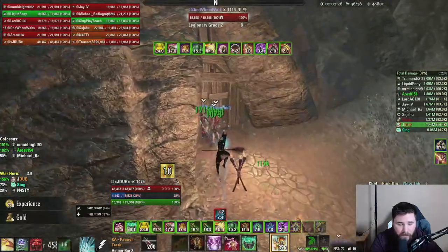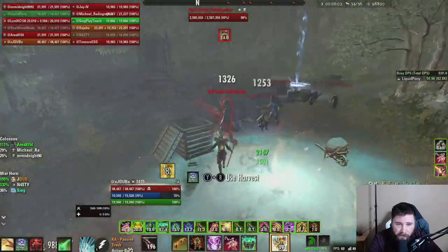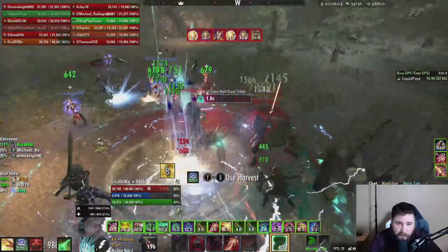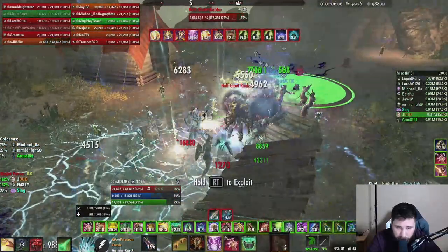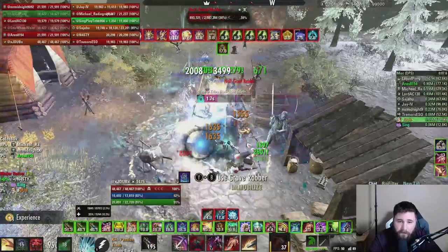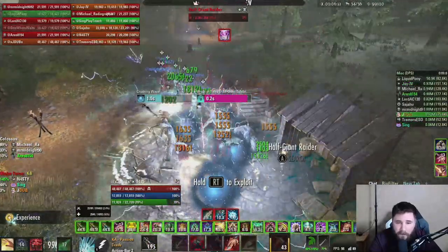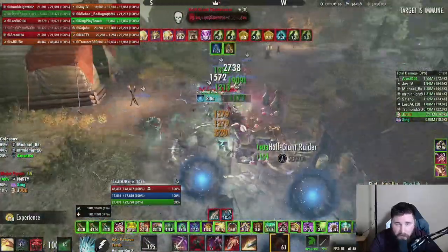The sixth ad pull has two Tidebreakers and one Raider. One tank grabs one Tidebreaker while pulling the smaller ads; the other tank grabs the other Tidebreaker and the Raider. Remember to face the Tidebreakers away from the group. I like to kind of stack these just where they are, as you can see in the video.